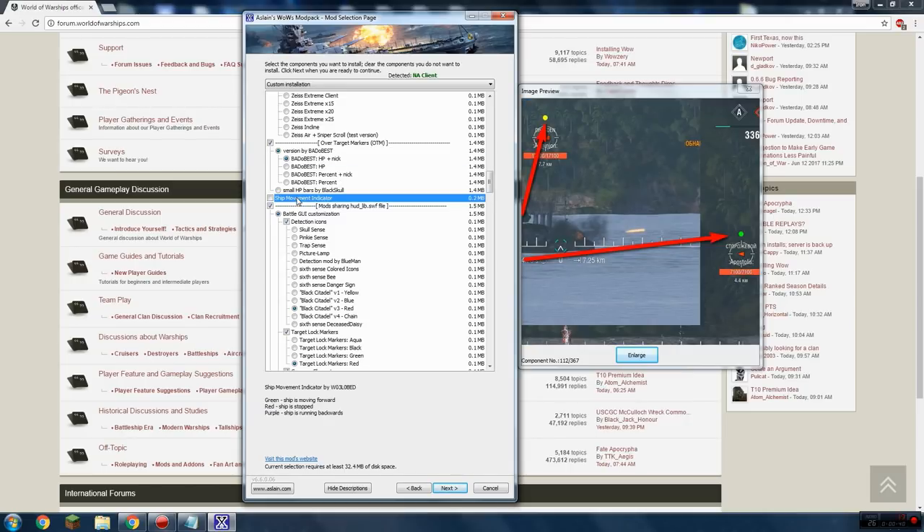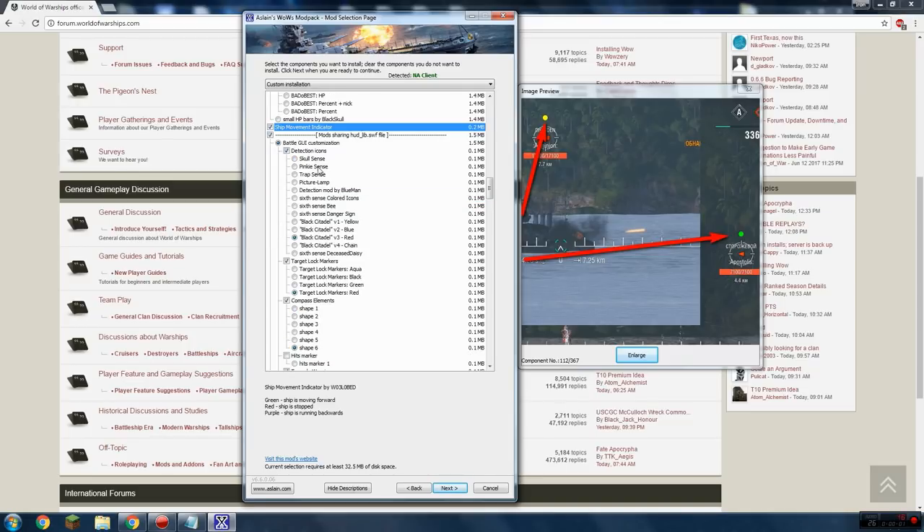Now this is a big one — it's called the ship movement indicator. If you've ever looked at any of my videos or streams, you'll see when I target an enemy ship there's a little bobble over their head. There are three lights: a green light meaning the ship is moving forward, a red light meaning the ship is stopped, and a purple light meaning it's going backwards. How many times have you faced a bow-on battleship and couldn't tell if he's going forward, backward, or dead stopped? This mod lets you see that very quickly at a glance. I highly recommend it.